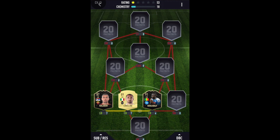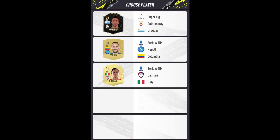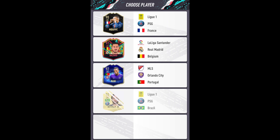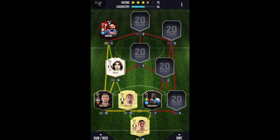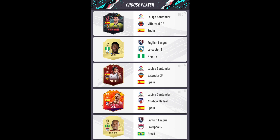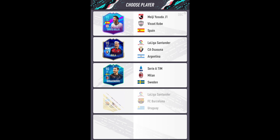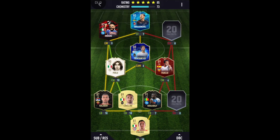Also, for center backs, you can get Smalling, and for midfielders you can get Pellegrini and other cards. I also got myself a non-rare Roma card right at the end to save this challenge. Again, one more time — all you need to do is get two cards from Roma, five Italians, and 100 chemistry in the same draft, and then the challenge is completely done.